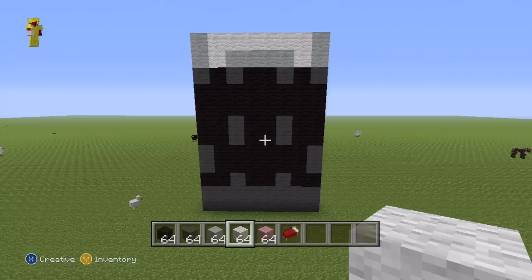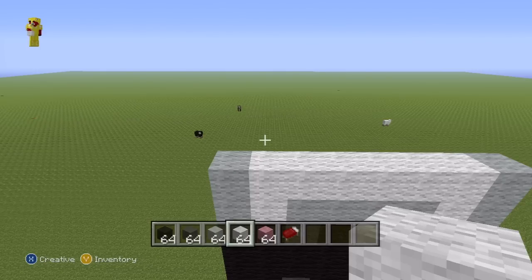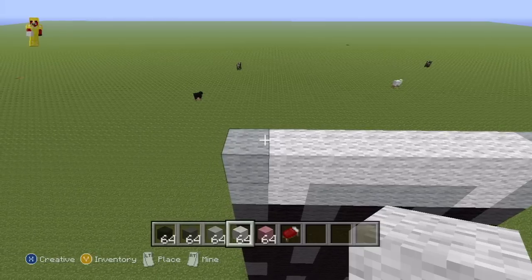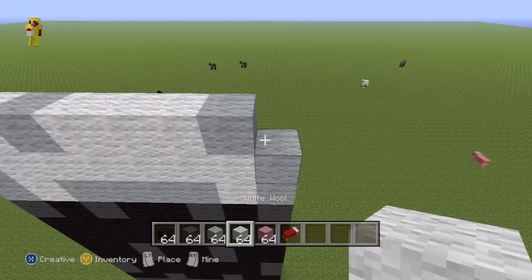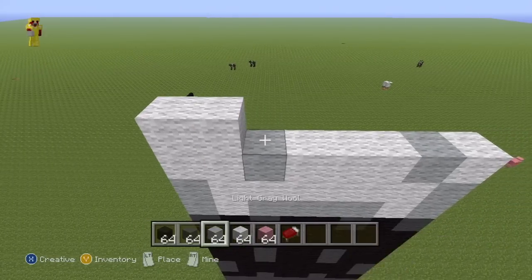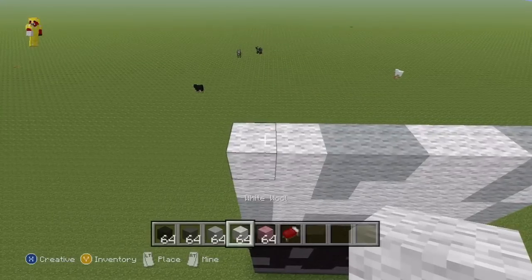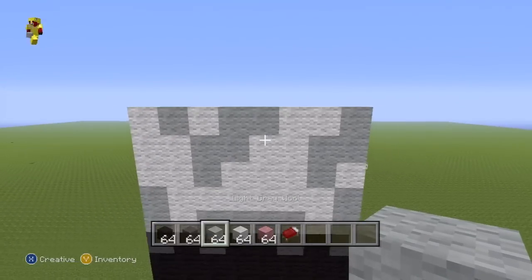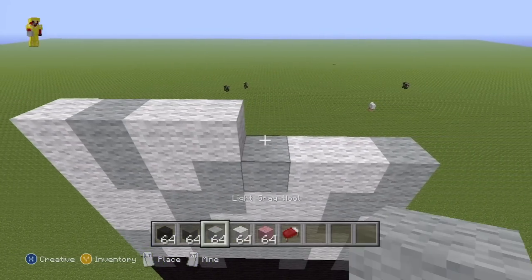Now the next seven or eight rows are going to be easier for me to just call out in a left-to-right fashion. For the next row: one white, one light grey, three white, one light grey, one white. Next row: two white, two white, two white grey, two white, two white grey. For the next row: one white, one light grey, two white, one light grey, three white.